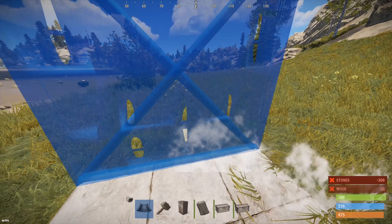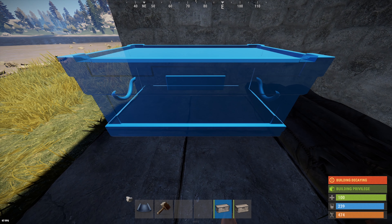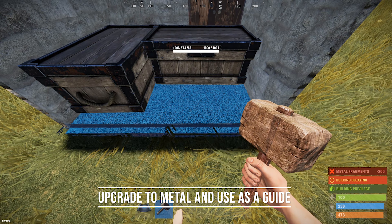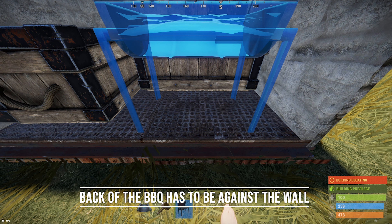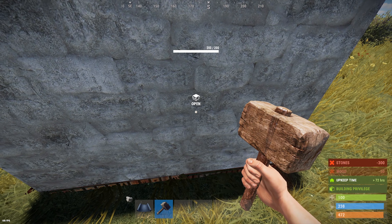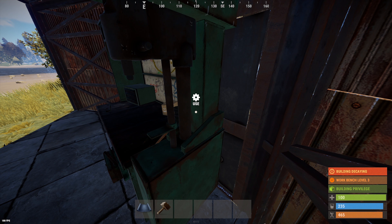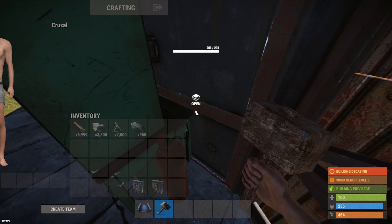The last method is one I haven't seen but is probably used already. It consists of a trick from Budsatawny by placing a BBQ a certain way against the wall, which makes you able to loot it through backwards metal and HQ walls. Then if you place a workbench level 3 in front of it, the BBQ becomes unlootable unless you rotate the workbench, which can only be done if you have access to the TC. This greatly reduces the chances of your vault being found.